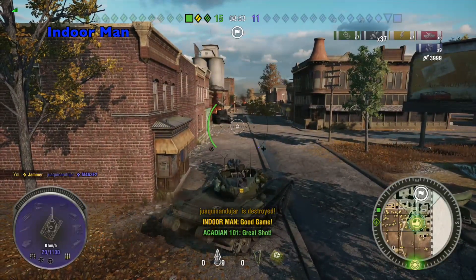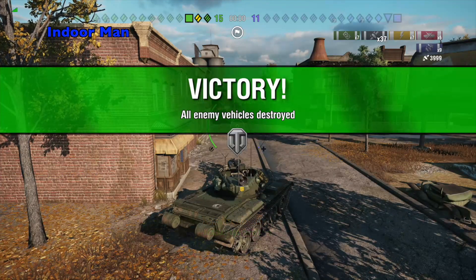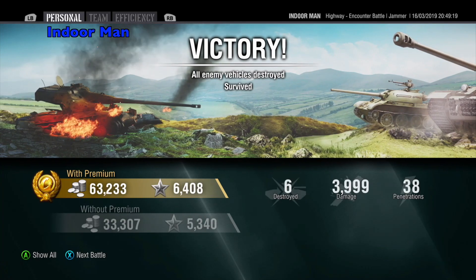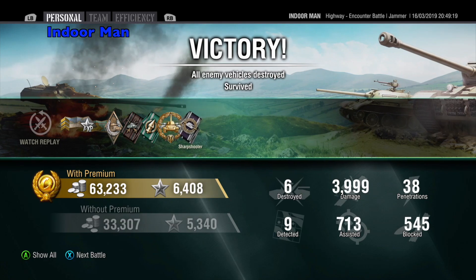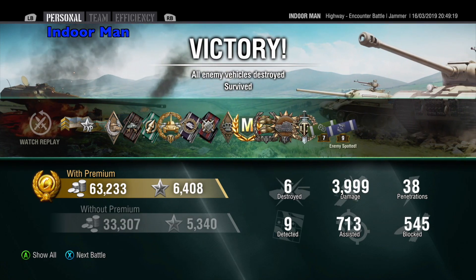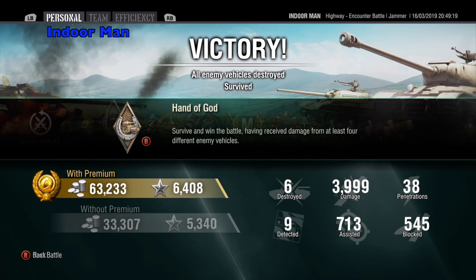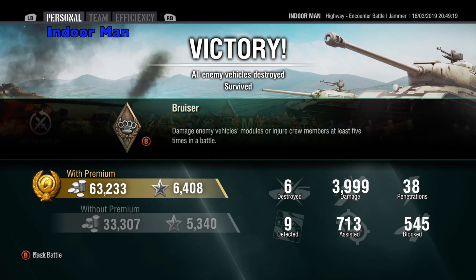Now let's check the post game stats and see how I did. For this game I earned 63,000 silver without any multipliers and 6,408 experience with a 2x multiplier. In this game I dealt 3,999 damage, assisted with 713 damage, and destroyed 6 enemies while blocking 545 damage.